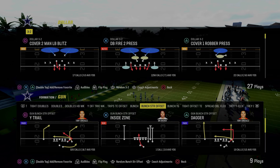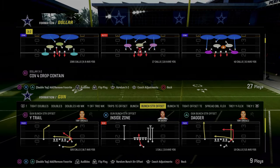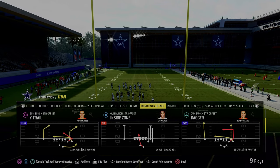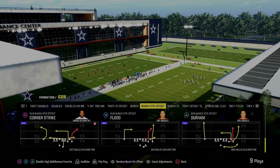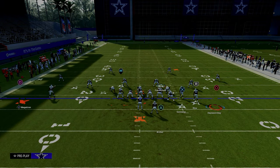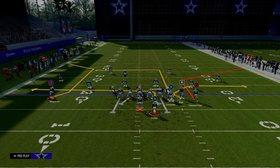If you want to check that out, everything is linked down in the description. Patreon members get access to everything — all the ebooks, all the updates. We've dropped a ton of updates and film studies on this. Alright, corner strikes — this play we're going to need a slot, prints for this. We're not doing double corner, so I want to talk about one of the weaknesses of bunch strong.